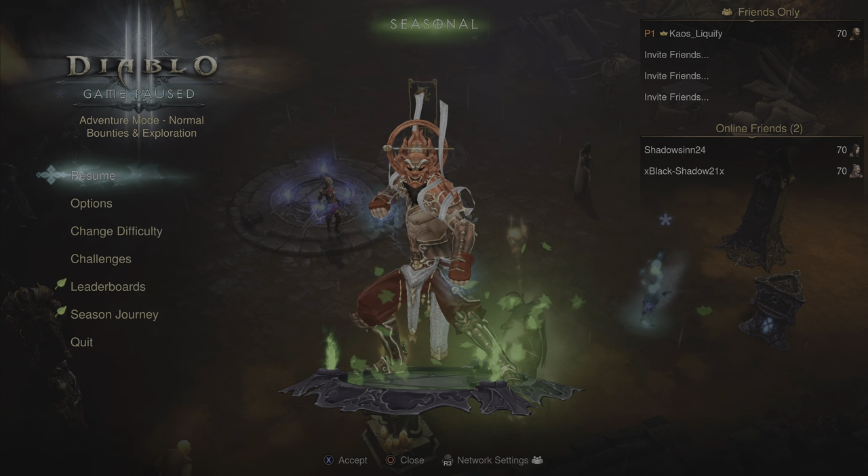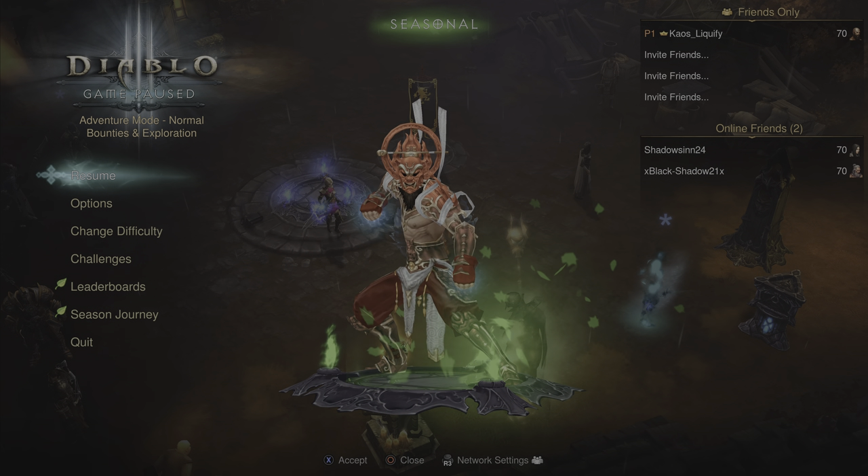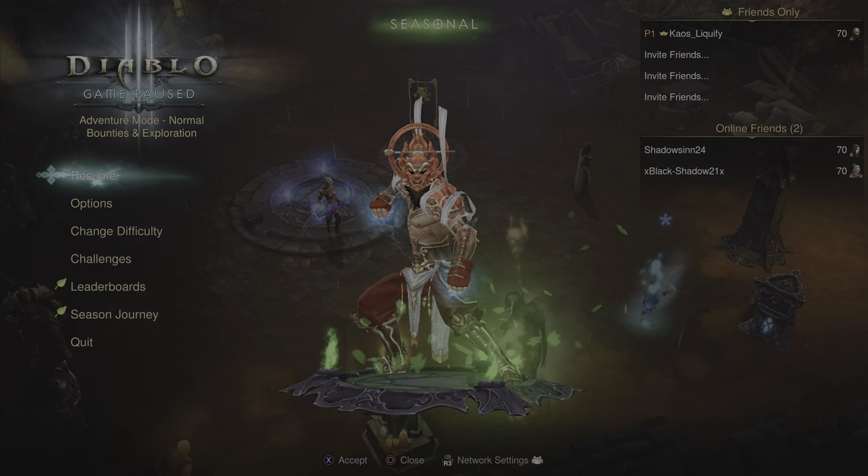Greetings everyone, welcome to the channel. In this Season 27 Diablo 3 build guide video, we're going to be taking a look at a brand new monk set — the Remnant of a Thousand Storms. If you're looking for any of the gear shown in this video, it's being given away for free. Hit the link in the description, sign up for Discord, assign yourself a role, and find the file downloads channel. There you'll find a 20k paragon and a no-paragon save for the Season 27 free seasonal save file. You'll need either a jailbroken PS4 or Save Wizard to resign the save to your account. If you don't have those, enter the free giveaway for one free save resign. With all that covered, let's jump right into this build guide.